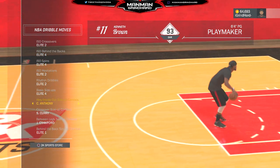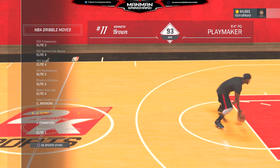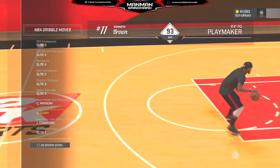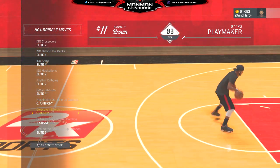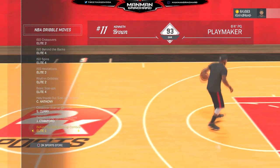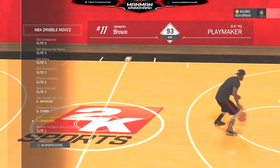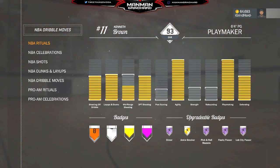For basic size up we got Carmelo Anthony. Hesitation inside out — Steph Curry crossover number two. I actually don't use the Steph Curry one at all; that's just what I had on during stream. Behind the back is elite one, and between the legs is Jamal Crawford. So don't just copy my signature styles without understanding them.